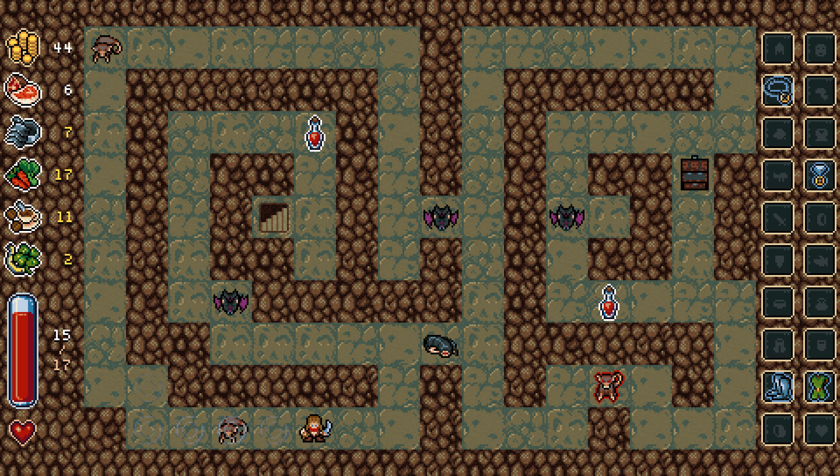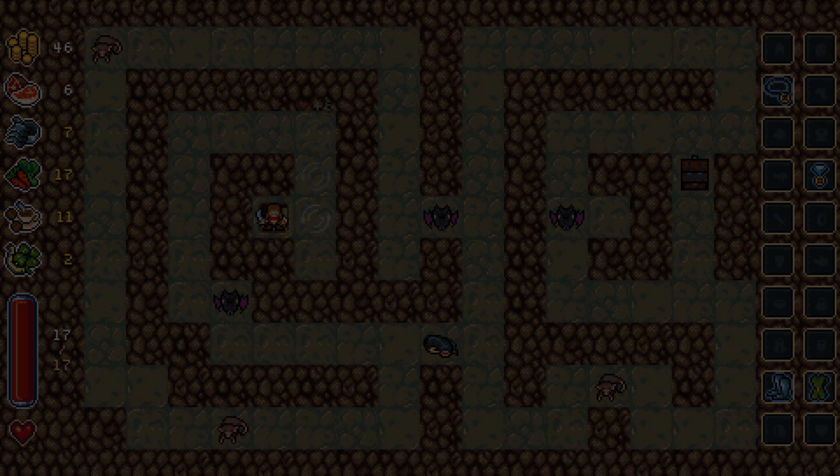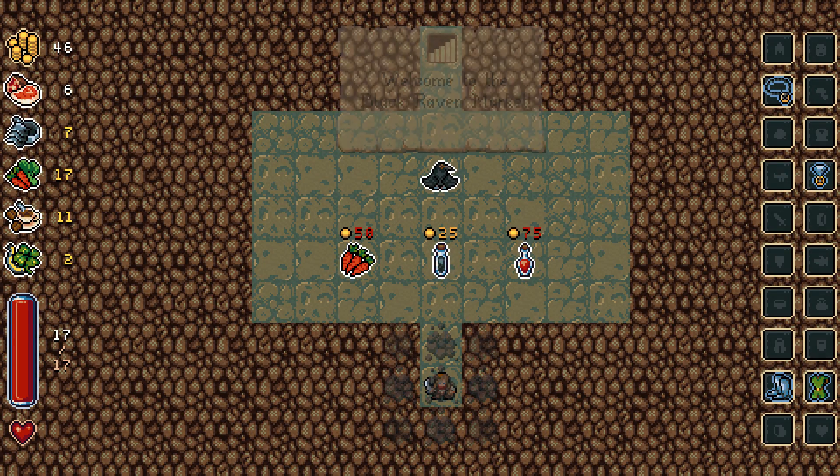So I guess killing them immediately loots them. I found a wall. Alright, we have full health, we're going to go down to the next level. And a shop — welcome to the Black Raven Market.